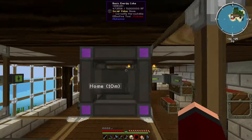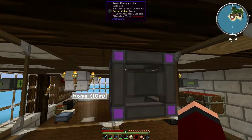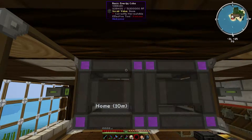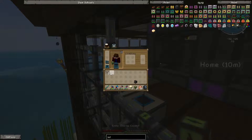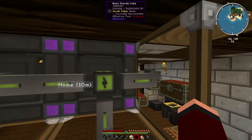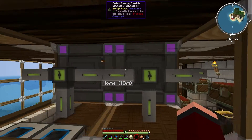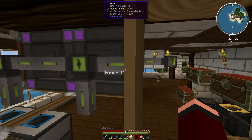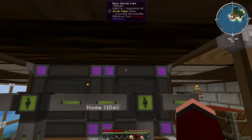So, this back part is where the power will be taken out of it again, and it does look like it saves the power. One of the reasons I did two of these is because I thought the second one could be filled up and then moved to where a quarry could be. From all the other sides it will put power in; from the back sides with the panel it will take power out.